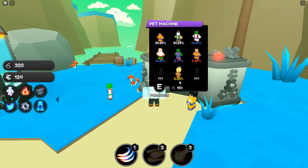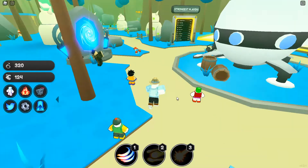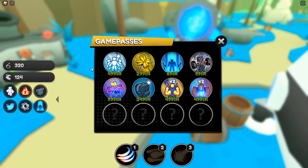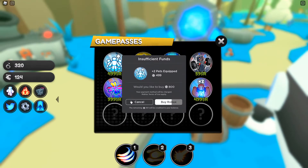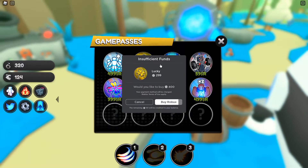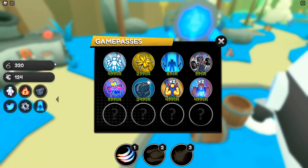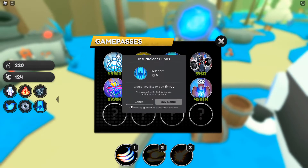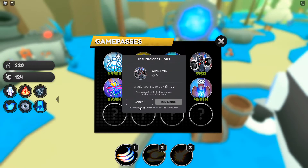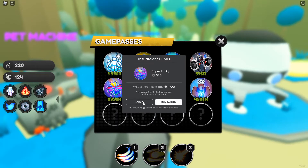Look at this — 0.03 percent drop rate, there's no way I'm getting that without game passes. Speaking of game passes, this is free to play but let's check them out: 499 Robux to equip two more pets for a max of five. There's a Lucky game pass to increase your luck in the pet machine, a Teleport pass, Auto Train, and Super Lucky — that's probably going to be a popular one too.